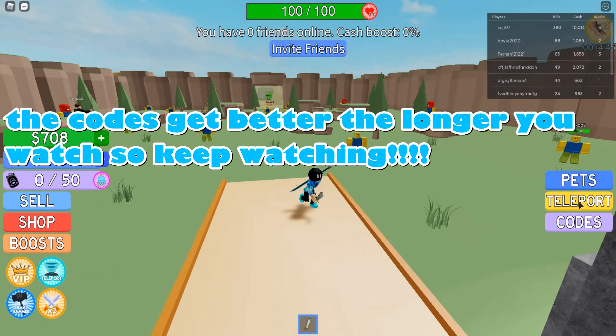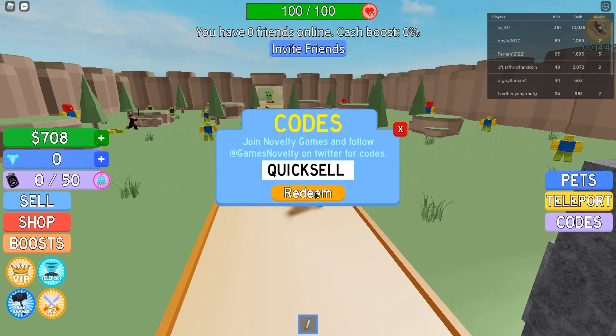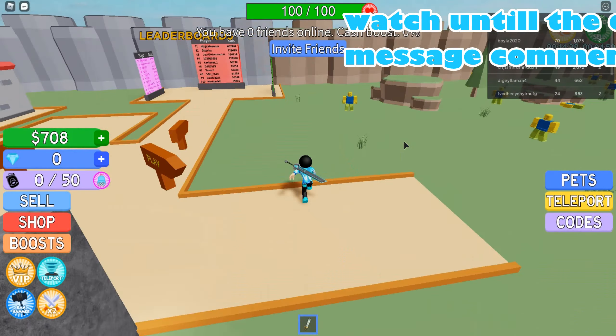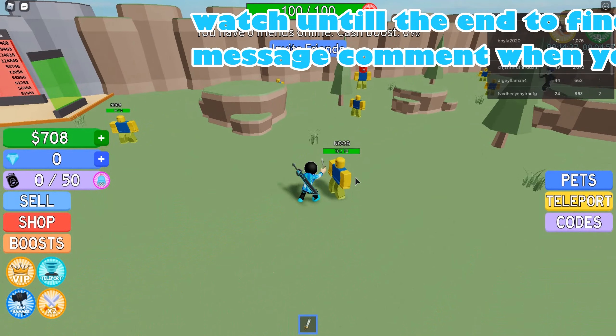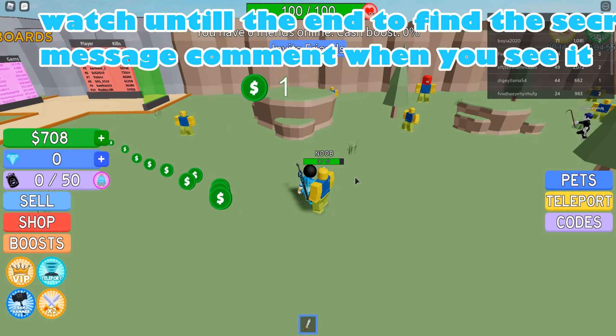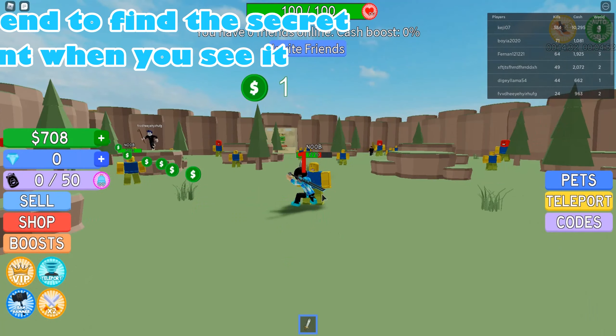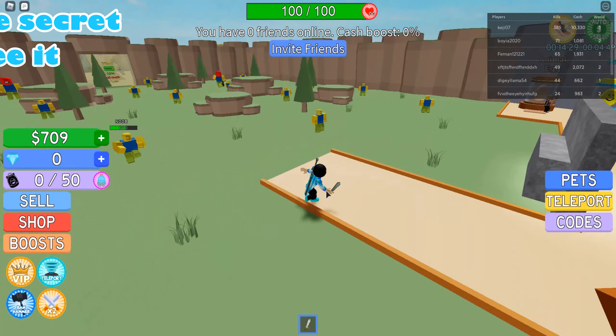The second code is QUICKSELL, just like that, no spaces. Every time you attack something — if you look on the left side of my screen — it automatically sells. It sells automatically. Usually my backpack will fill up, but it goes straight to cash this time.